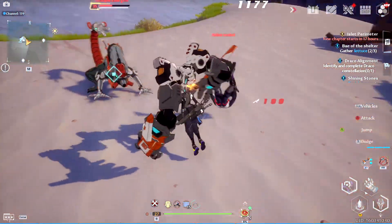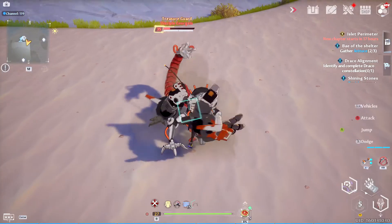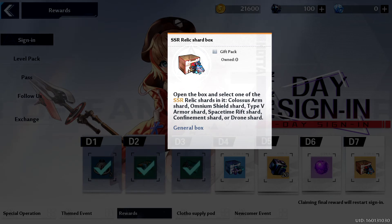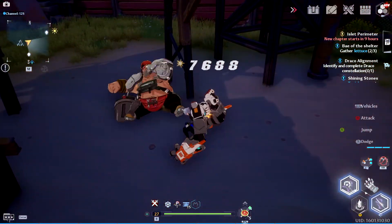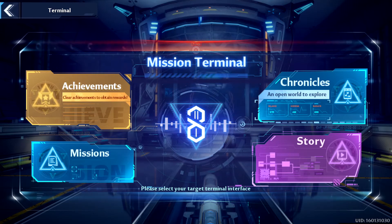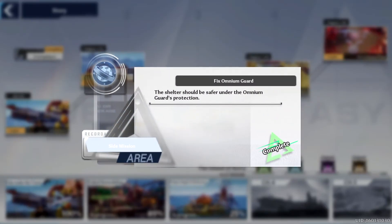To get the Colossus Arm you'll need to collect 30 Relic Shards, which is standard for all SSR Relics. For SR Relics you'll only need 20 shards. You get these shards through Relic Shard Boxes or in some random missions that may grant Relic Shards specific to certain Relics. There is actually a mission in the early game that will grant you a few Colossus Arm Shards called Fix Omnium Guard. You can find this mission in the terminal by selecting Story, then Fate Under the Tower, as seen here.